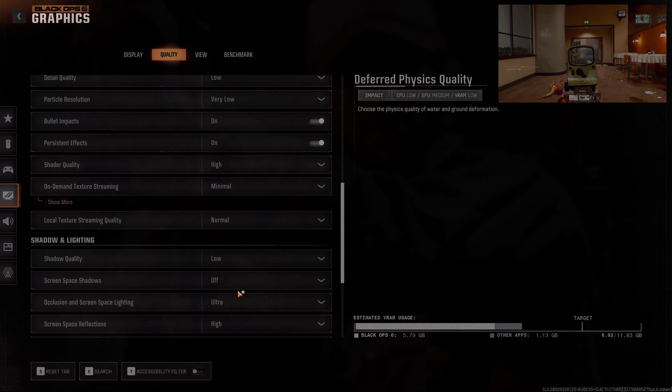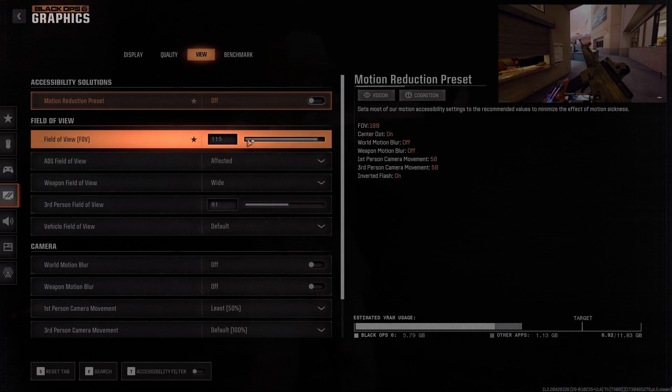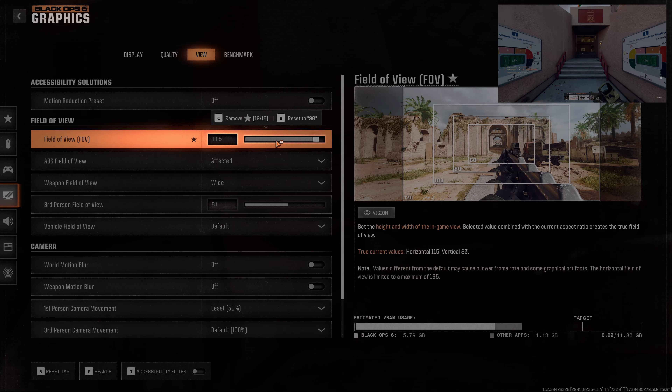What's up guys, Joy-Con94 today. Let me give you my Black Ops 6 settings. This is going to improve your game in basically every way — it's going to make the game play better and look better. For PC players and for console players, stick around, there'll be some stuff for you guys too. I only have controller settings unfortunately — I don't play keyboard and mouse so I don't know what DPI and all that stuff means. Without further ado, let's get right into it.